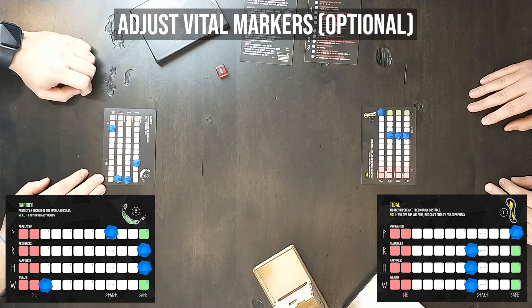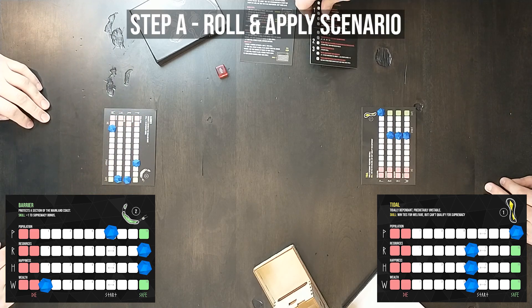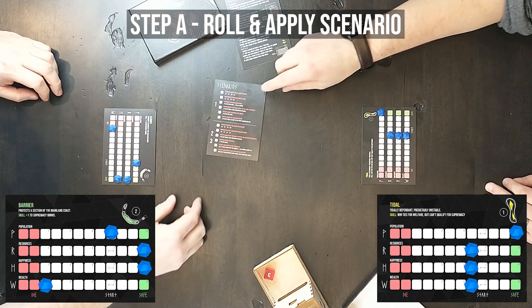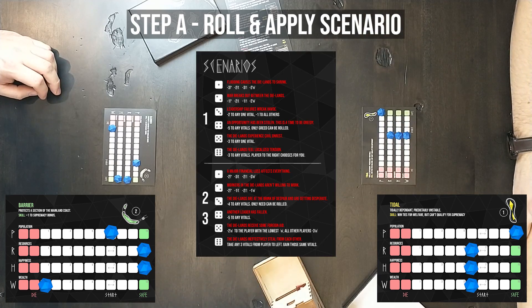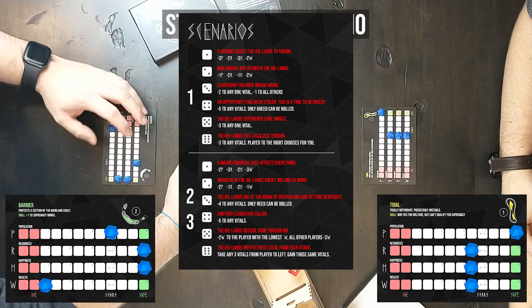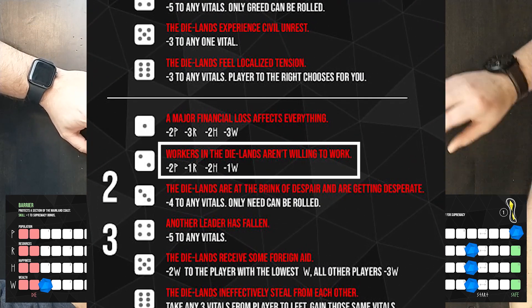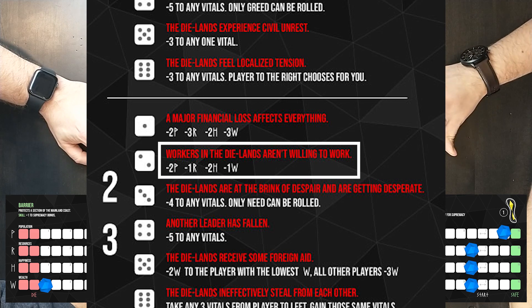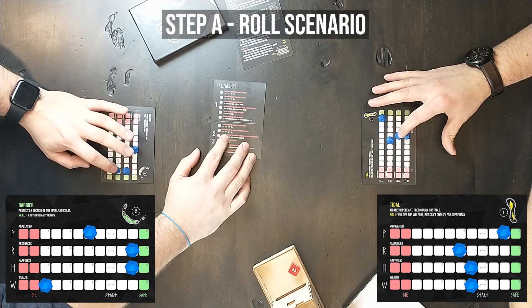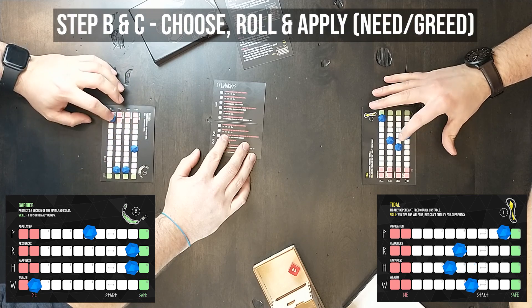The game is now set up and the first round can begin. Step A: roll and apply scenario. Any one player rolls twice to determine the scenario. In this case, the first roll was three and the second roll was two. Players apply the result of the scenario while keeping in mind any special skills or safe vitals, which may affect the result.